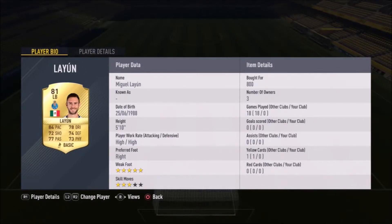The next player is our left back Miguel Lyun, who plays for Porto — only 800 coins for an 81-rated rare gold card. He's pretty good for that price with a good weak foot and high/high work rates, meaning he'll be up there in both attack and defense. He plays for Porto, one of the main sides in Portugal, and already someone else has used him.